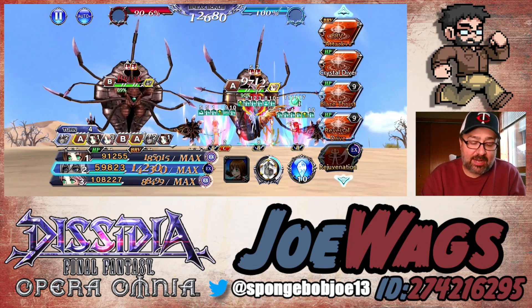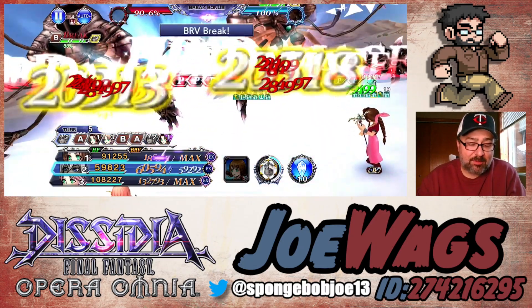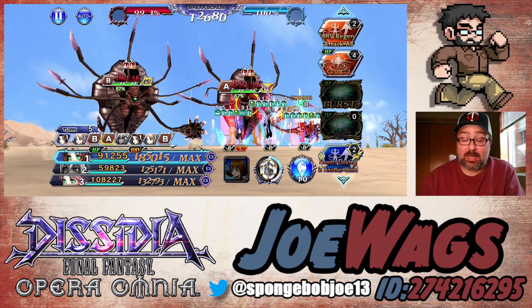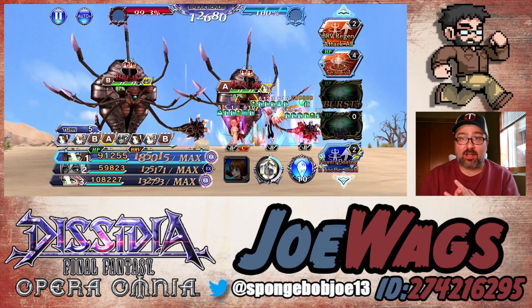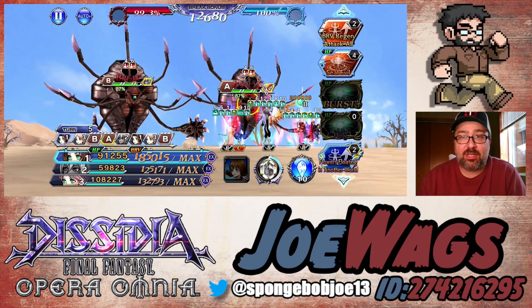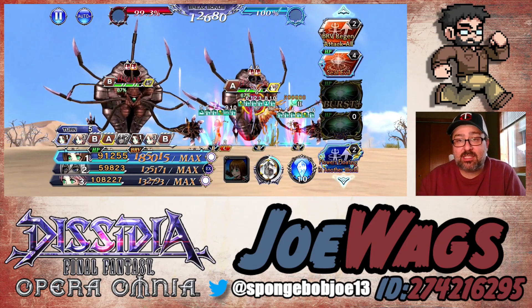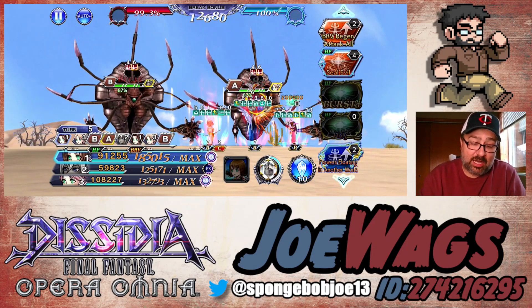Hitting Crystal Diver now before going into FR — this is the HP plus attack, an 11 HP dump. 3 mil AoE — that's quite strong for an AoE damage dealer. This could be like my AoE option since I'm not going for the twins. Crystal Diver does a party battery scaled on attack, brave gains in between, heals the party, a huge party battery scaled on the damage he does, extends his buffs by one turn, and EX gauge plus 20%. That was really impressive.